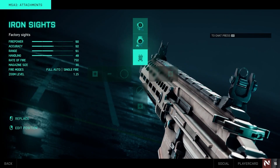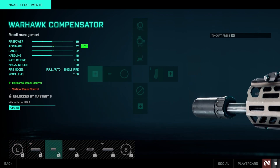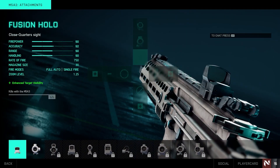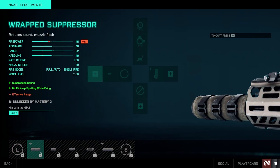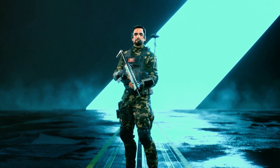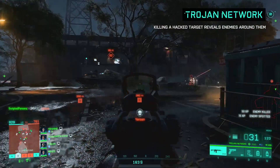One thing I love about the new weapon customization system in Battlefield 2042 is that it provides actual numerical values for several stats. I've grown tired of the vague visual bar system that a lot of games use. In 2042 you can see firepower, accuracy, range, and handling with actual values attached to them. The system shows trade-offs when swapping attachments, which I find really helpful. Personally, I'd still love to see additional data like projectile speed, damage drop-off, and bullet drop.